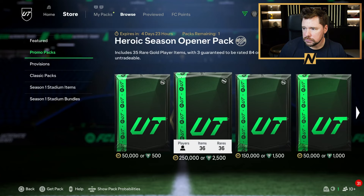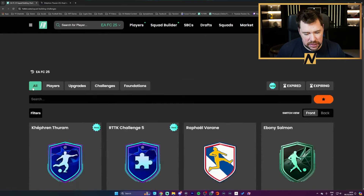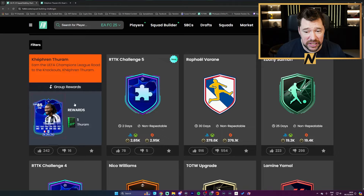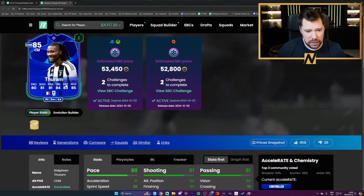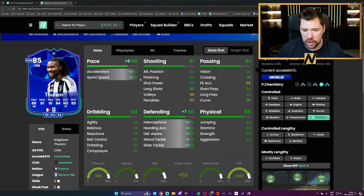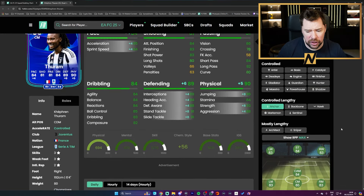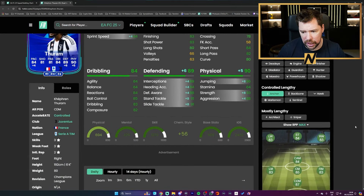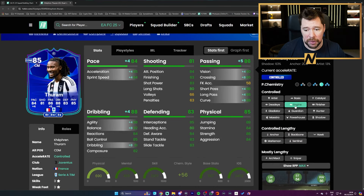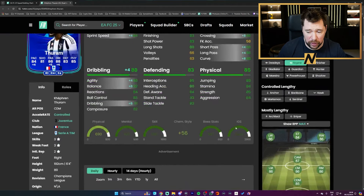Let's go on to Footbin. Turam is active in the SBCs, massively upvoted and rightfully so — it's a cracking card. In terms of chem style, Shadow is very good if you're playing him in that DM role: great pace, great defending, very good physicals. If I was to play him I might put Anchor on him to keep him controlled and lengthy in that CDM role. If using him as a centre-mid to play box to box, I'd go Engine for improved dribbling, passing, and pace.